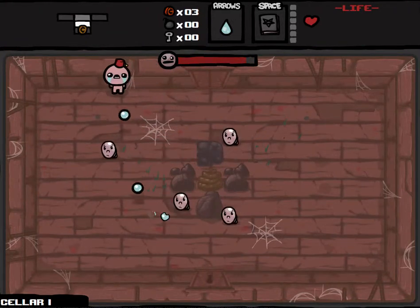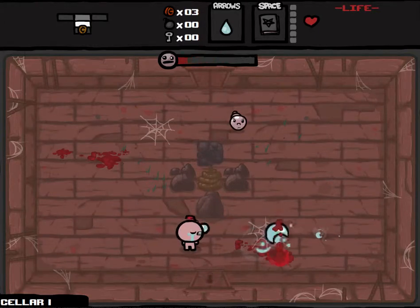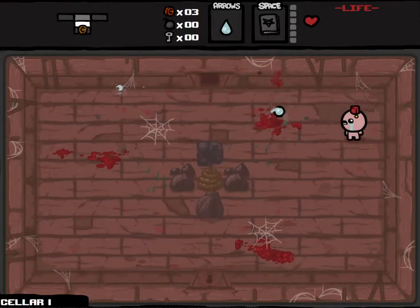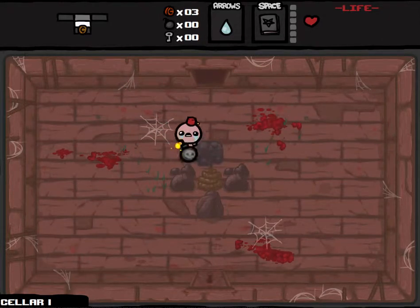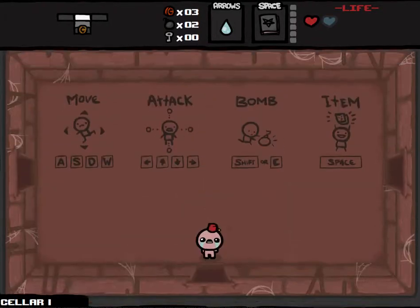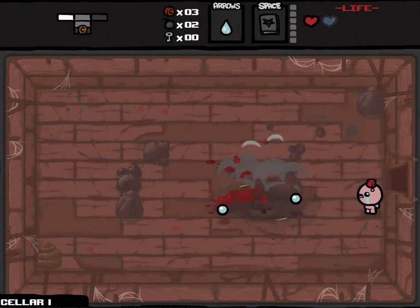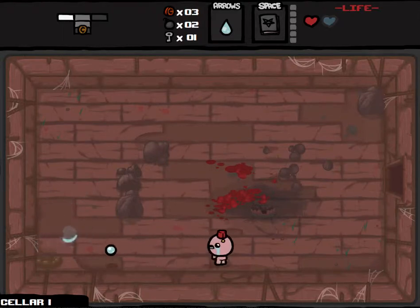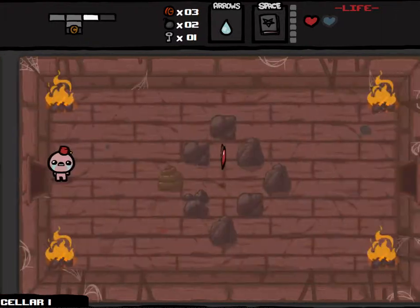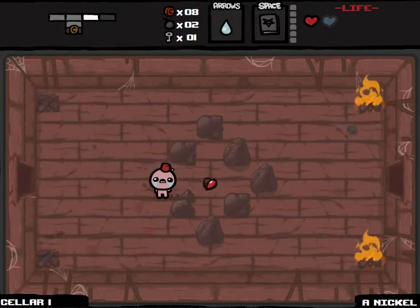Alright, Tinted Rock — that is on our list of things to access. We do start with the Book of Belial and I'm a big fan of it. I think it's a great item. Most times I don't get a chance to use it because we're rolling with the d6. One of the big problems with Judas is he's kind of a glass cannon character — very powerful but could die at any moment. So the Tinted Rock is a welcome addition.